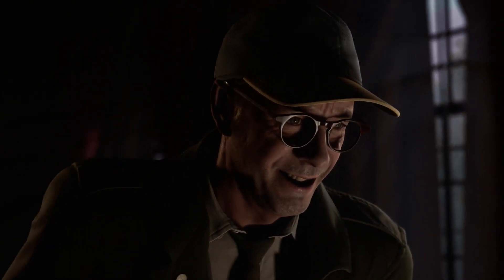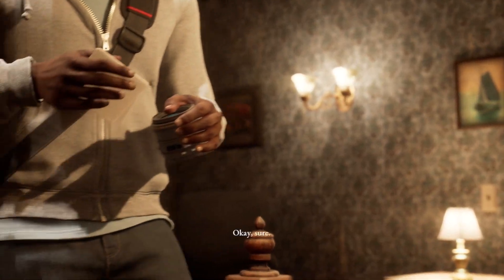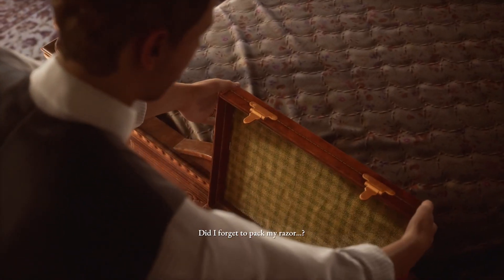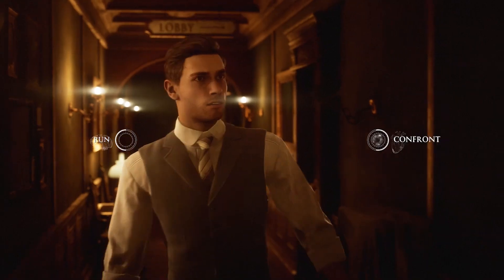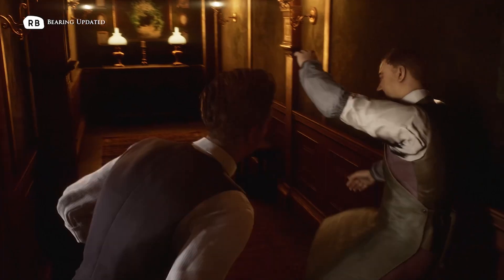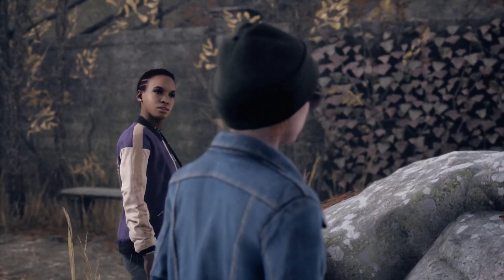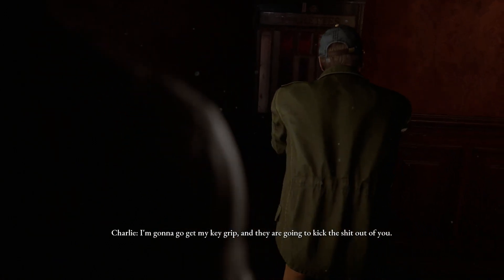Moving forward, some characters will notice that particular pieces of their gear are missing from their bags. Charles is missing his cigarettes, while Mark has lost his camera lens. This is a callback to how H.H. Holmes operates: in the prologue, Jeff mentions his razor has gone missing — Holmes had stolen it and used it against the couple later on. Contrasting that to the present day, it's exactly the same. Our very first clue as to who the killer is — the groundskeeper — since he was the only person with access to the bags prior to them being brought to the hotel.